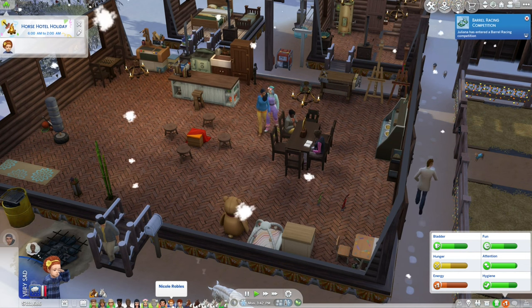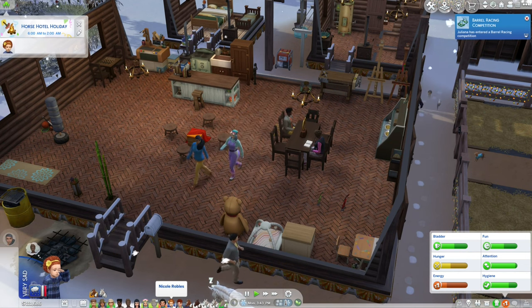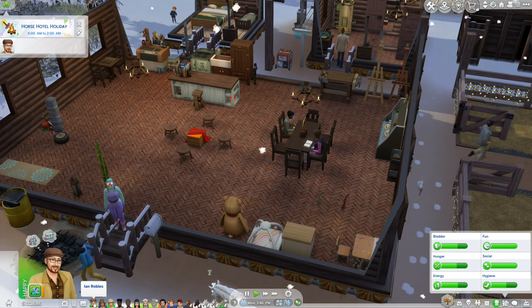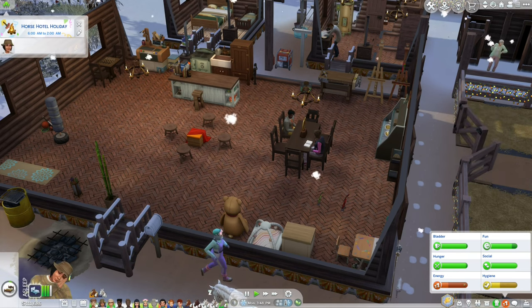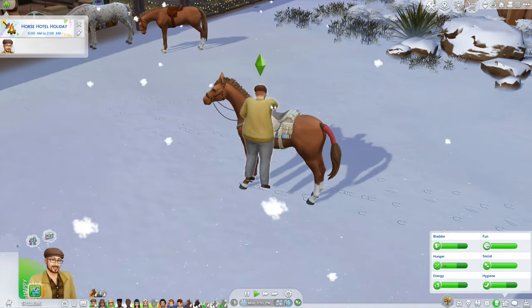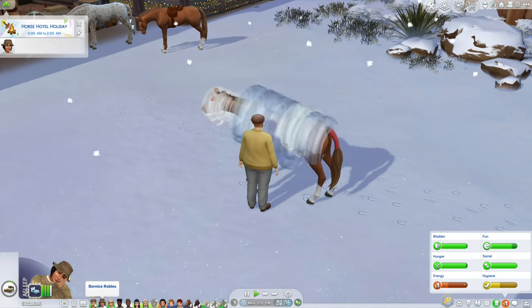That's one toddler down, two to go. In order to get rid of the other two toddlers, we need someone in the Robles family to reach level 5 horseback riding. The only problem is the mother is kind of tired — she can't go.